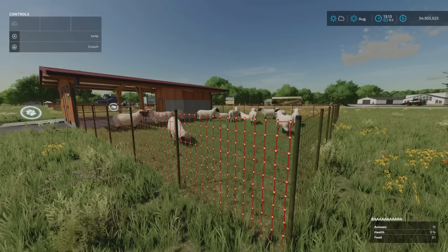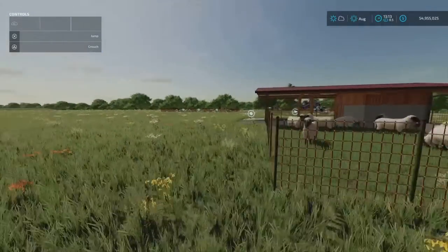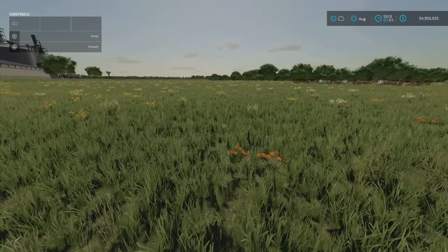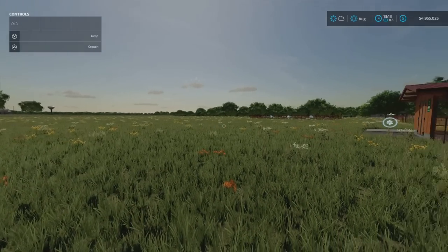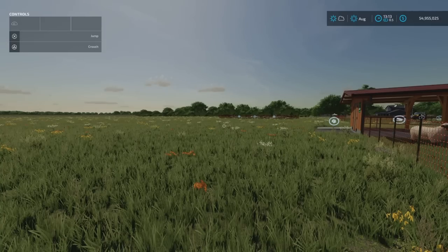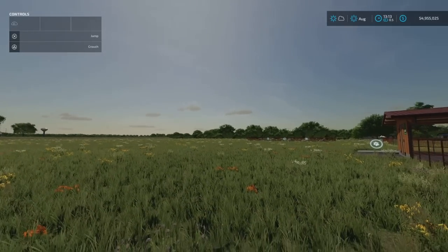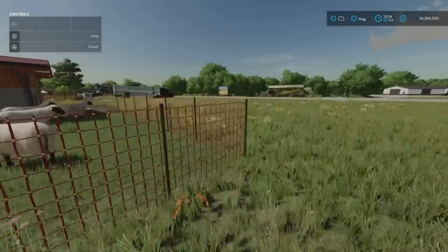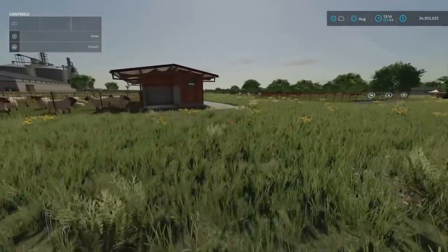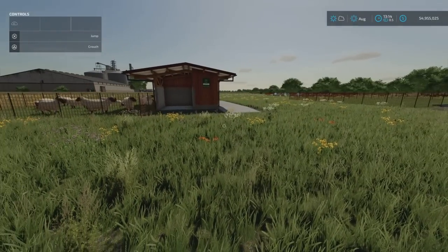In essence, you feed them the same as you did in FS19 - they'll take hay or grass. Grass is much easier to acquire; cut it and feed it to them loose, no problem. Hay works too - you cut and ted the grass first. But they are 100% effective on either hay or grass. It's not like they're more productive on hay than grass - it's exactly the same.